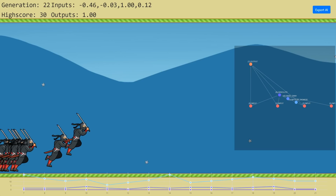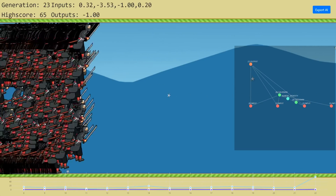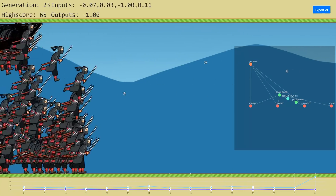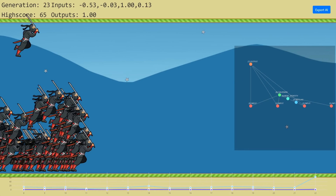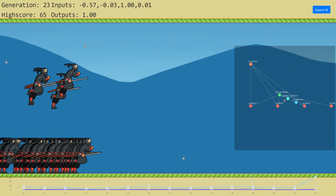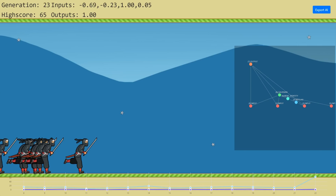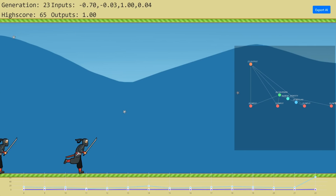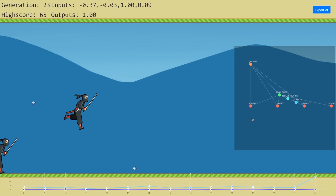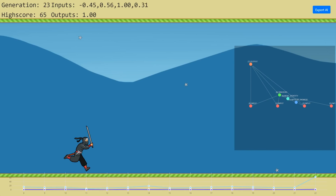That is pretty awesome. That's only been 22 generations — just as I started talking, they died. But you did see they were working incredibly well. After 22 generations they started to get pretty close to the answer, and they can do really, really good dodging. Now a larger chunk of the generation has figured out the whole dodging thing. There are two of them doing really well — they basically toggle between the two gravities to try and avoid these things. That is really awesome.